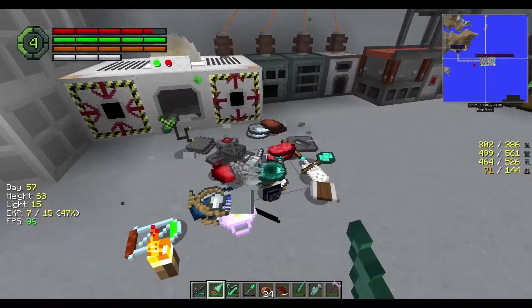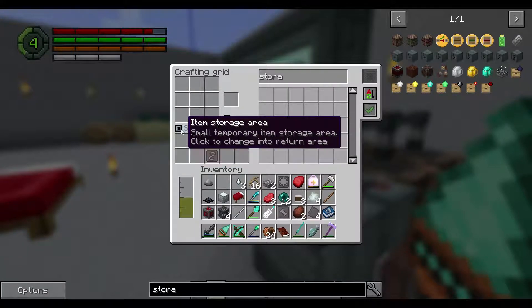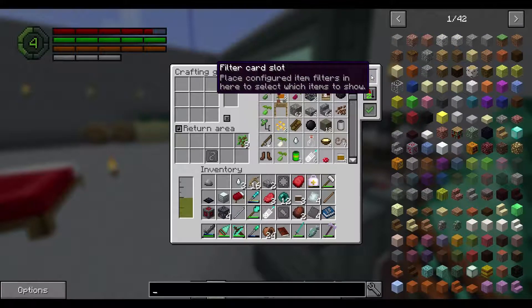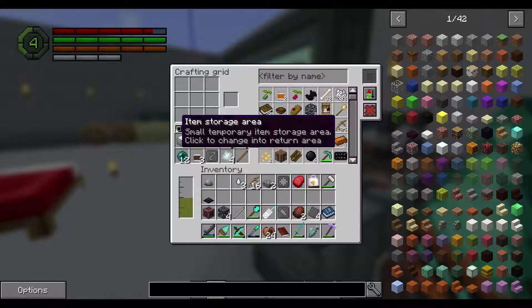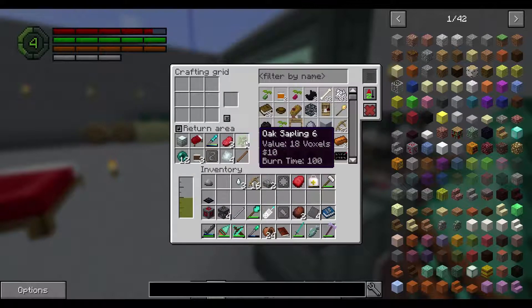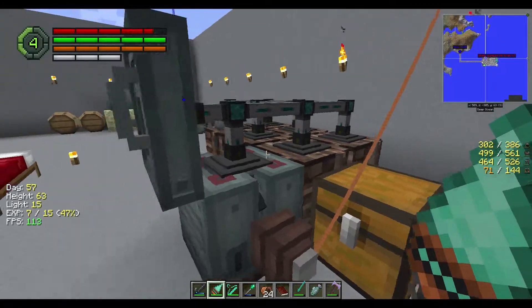We actually have some of those void crystals. This is the last chest that really needs to go in there. Item return — items placed here can be extracted by the item conduits but will not be used for crafting. Collect to change storage area — small temporary item storage. I don't think I can put things right in there; they have to be from one of these chests. That's because this is the only chest that's hooked up — that makes sense. And this one's full.